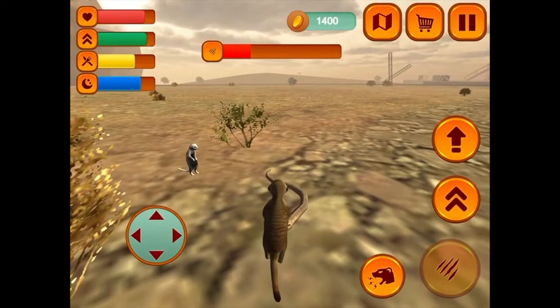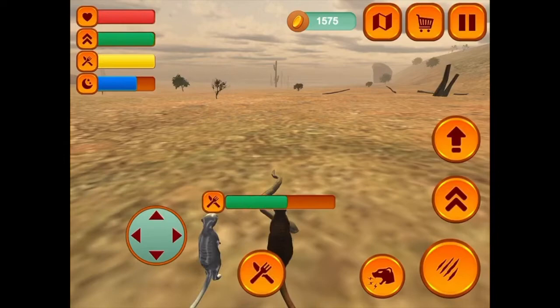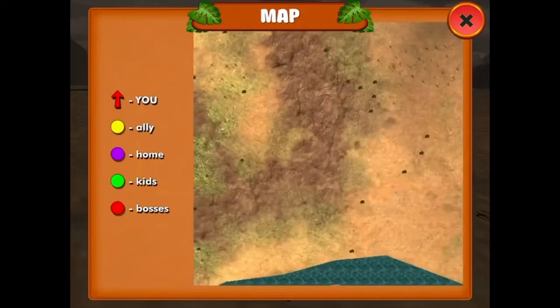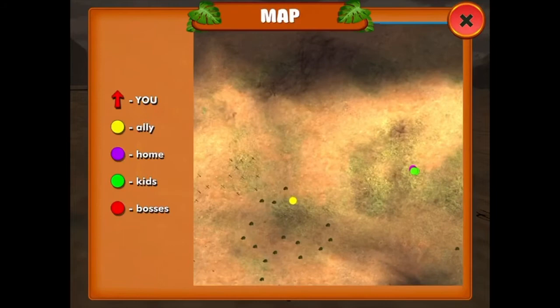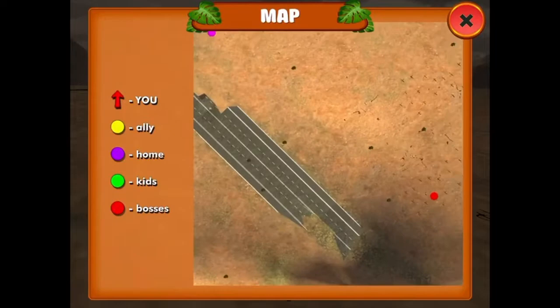Another thing that's annoying about this game is that the companion meerkats very rarely help you. Why didn't you warn me he was coming up behind me like that? There aren't many allies nearby. Perfect excuse to explore the terrain since I've been in the same place over and over again.